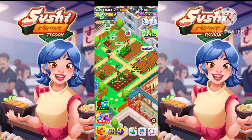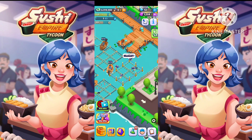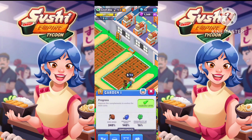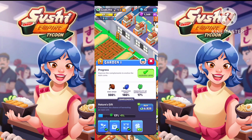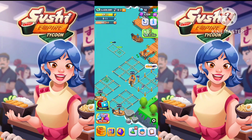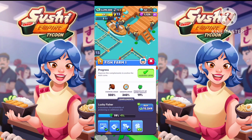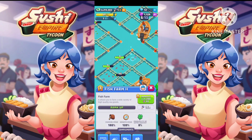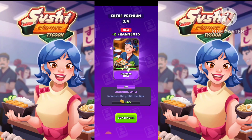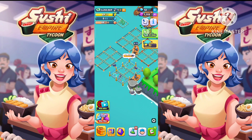Let's upgrade our garden one and fish farm one to level 5. We have upgraded our garden one to the next level. We have upgraded our first fish farm to level 5. Now let's upgrade our second fish farm to level 4. We have to upgrade our third fish farm to level 4 — new missions have arrived and we completed one already.